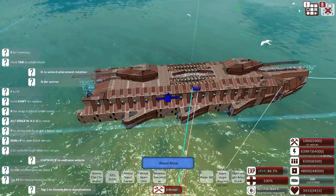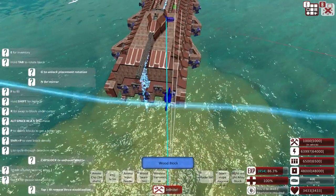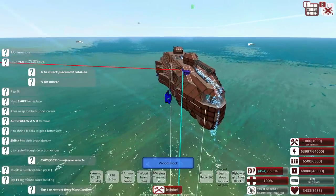All we need to do is the new ammo section, some more armor, and then the back section for all of the lovely propellers. And this craft is ready to go toe-to-toe with the Lightning Hoods. Hopefully it will do okay.